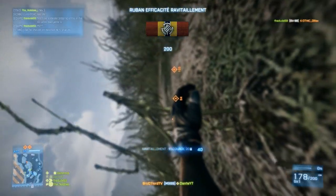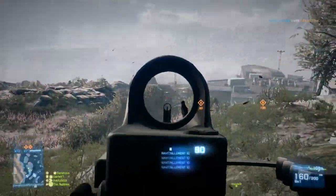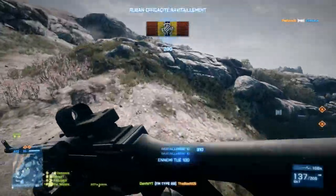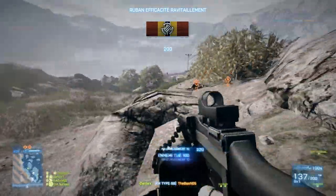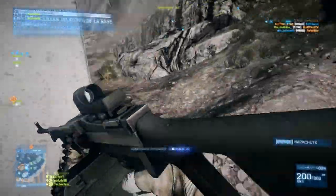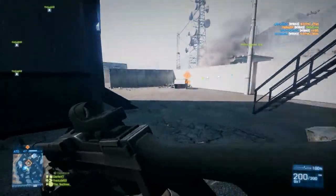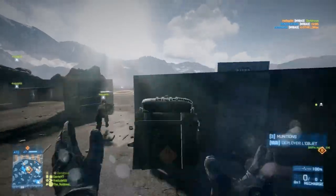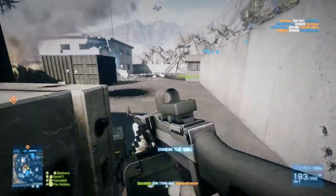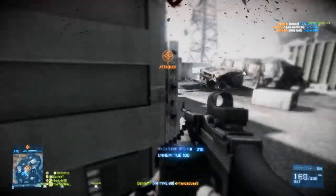Je vais vous expliquer un petit truc. Ces fusils mitrailleurs, pour moi il y a deux catégories : les armes qui ont plus de 15 de tir mais qui font un petit peu moins de dégâts que les autres. Par exemple la M249, qui a une super bonne cadence de tir, mais qui ne fait que 25 de dégâts par balle au début, ça descend jusqu'à 18 à partir de 60 mètres. Et vous avez par exemple la M60 ou la PKP, des armes qui ont un peu moins de cadence de tir et qui font plus de dégâts, 30 de dégâts. C'est quand même pas mal, c'est 14 ou 15 de plus, donc c'est vraiment bien. Pour une arme de soutien, tirer 2-3 balles ça suffit pour tuer.